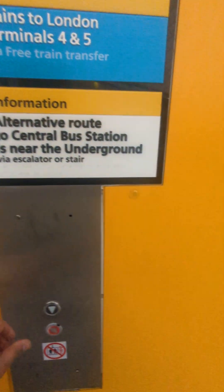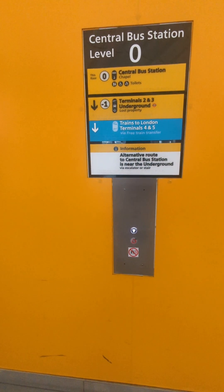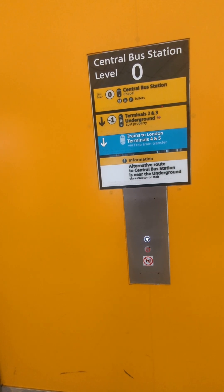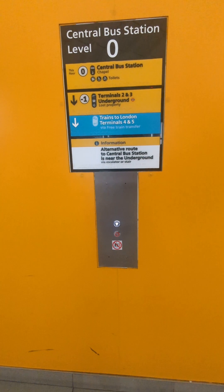We go into the tunnel that's going to take us to Terminal 2. There's also the way to Terminal 3, and you get the transfers to Terminal 4 and 5 via the Elizabeth Line.